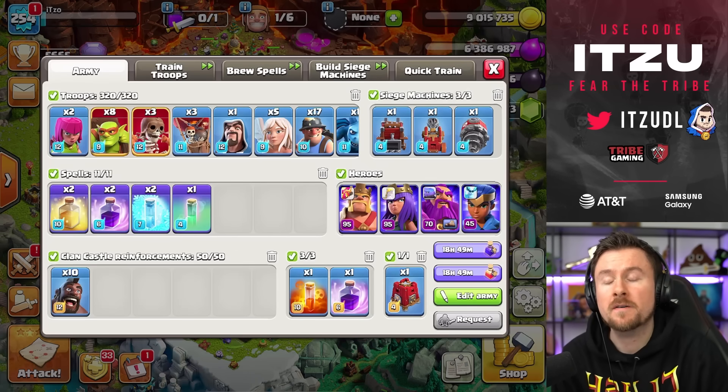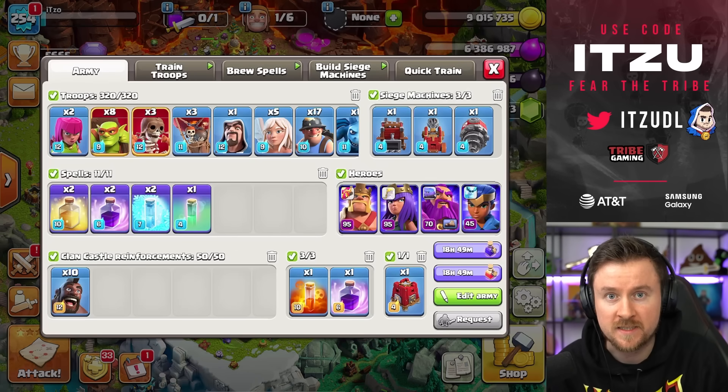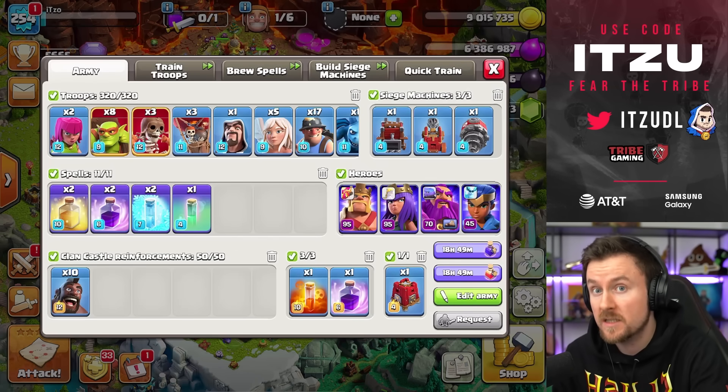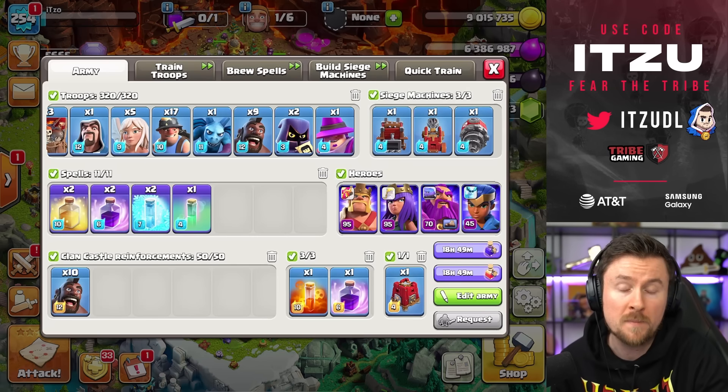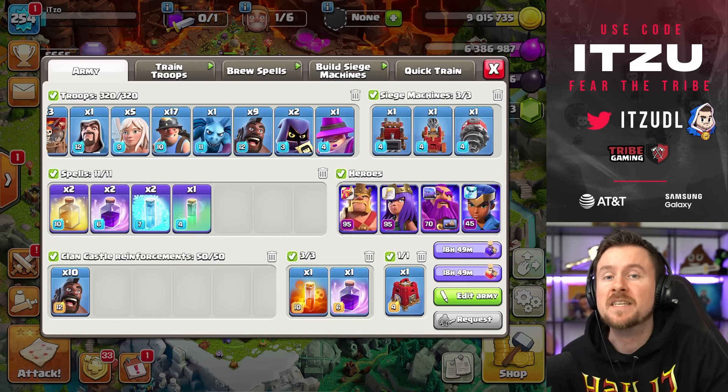Hey Clashers! Queen Charge Hybrid has got an incredible buff on Town Hall 16. Not only do we have the new Heal Spell and the new minor level, but we also have crazy equipment for the strategy which makes it even better.